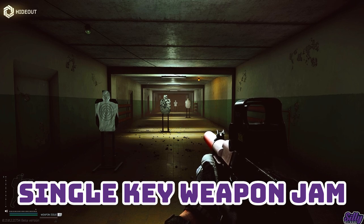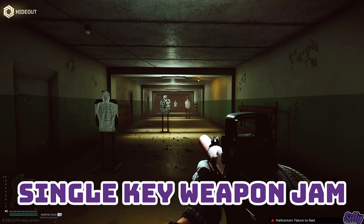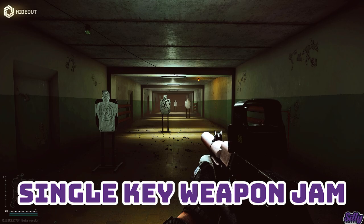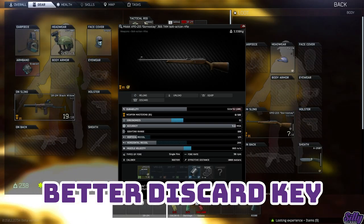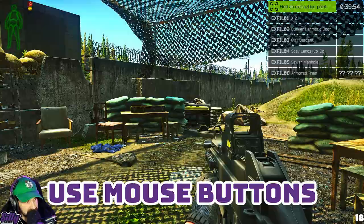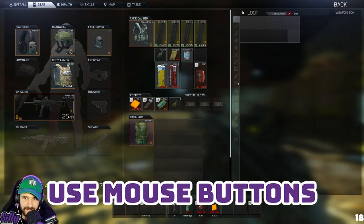You can set a single key weapon jam keybind by going into your keybind settings and setting the same key to press and then in another slot setting the same key to release. For example, I use L on press to inspect my weapon and L on release to fix the jam — I hold L, inspect the weapon, and when I know the jam, I release L and my PMC fixes it. I set discard to CTRL right-click so I can quickly pick up items with CTRL left-click and toss items away with CTRL right-click, as the delete key is a bit out of the way. Set important keybinds to your mouse if you have them — I personally have quick reload and change scope magnification on my mouse buttons.